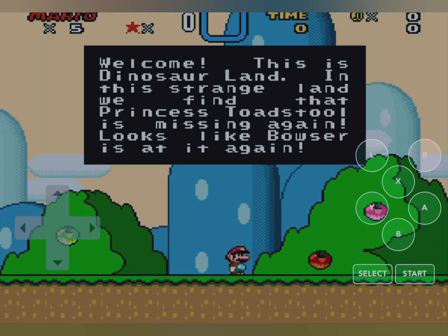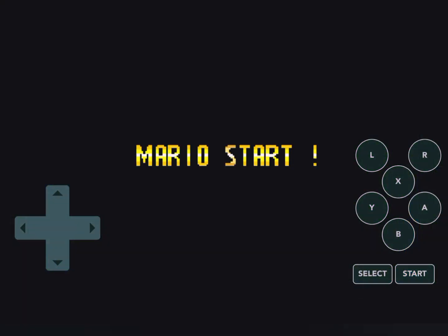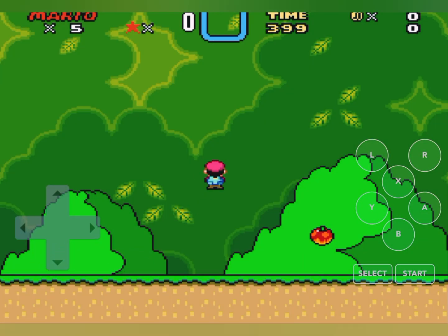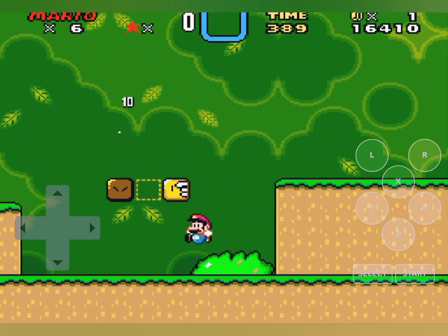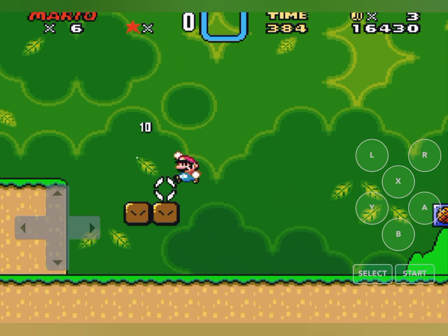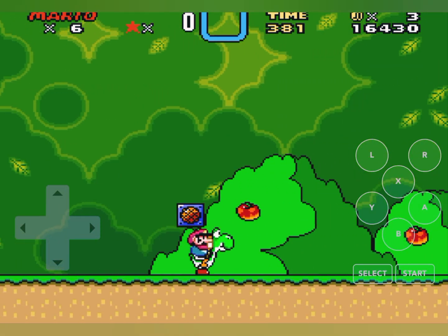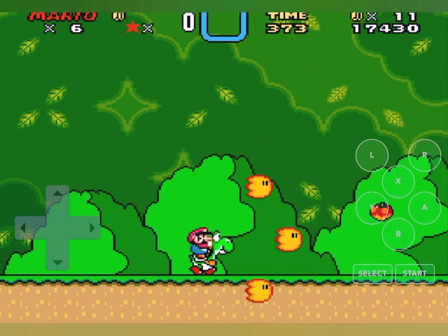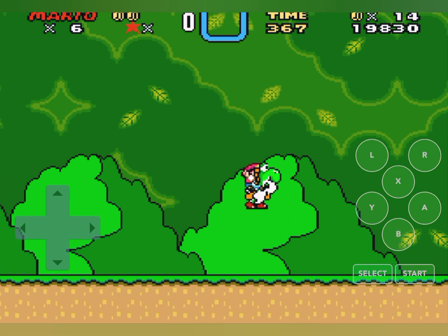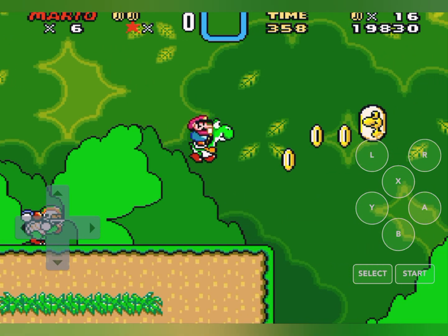How about we start with Yoshi's Island to switch things up. I get those two instantly. 'Thank you for rescuing me, my name is Yoshi. On my way to rescue my friends, Bowser trapped me in that egg.' Okay, let's go Yoshi — and there's a Chargin' Chuck.